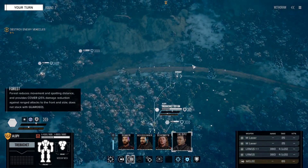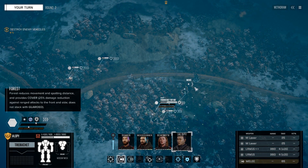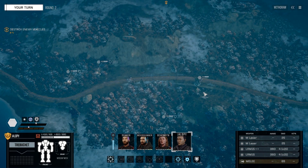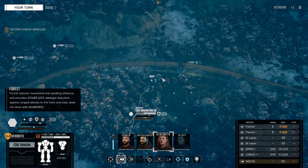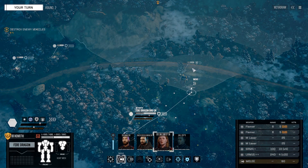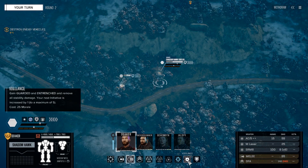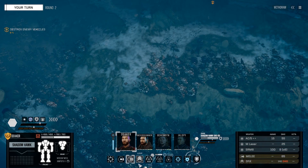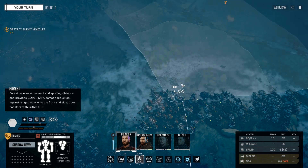Let's start with Jalopy again. Doesn't look like we can quite get to the woods up here, so I think I'm going to have her just do a normal move. I'm alright with her moving out of the woods because I'm going to brace anyway. One thing I've noted in a battle outside this campaign — if you use Vigilance while you're in the deployment phase, it doesn't actually give you any initiative benefit once combat starts, though it does give you the brace benefit. Unfortunately, you don't get the initiative benefit as well.